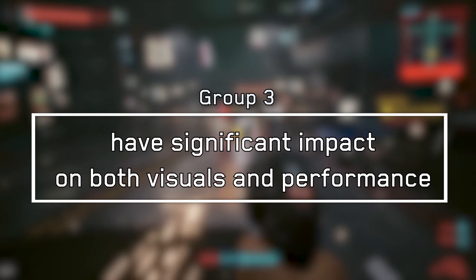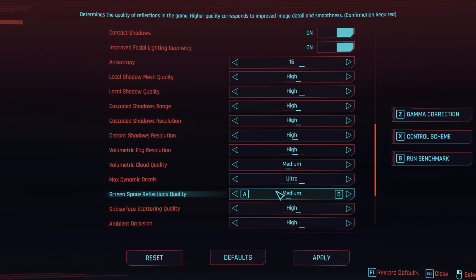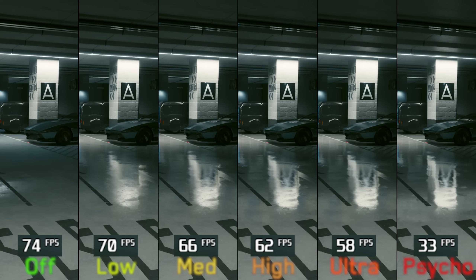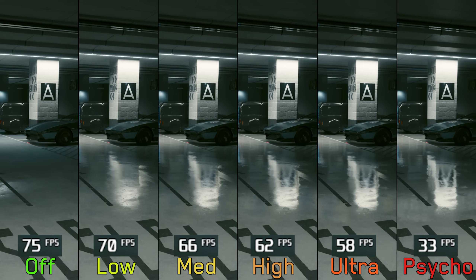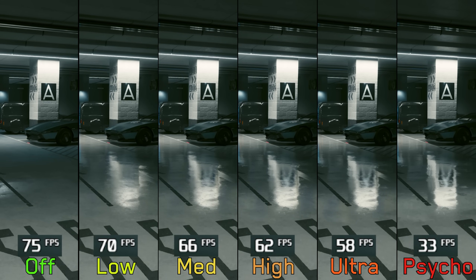Now let's move on to the third group, which includes settings that can have significant impact on both visuals and performance. Starting with the biggest one: screen space reflections. Higher options produce better-looking reflections and add more details. Performance-wise this is very demanding — going from off to low costs 5%, to medium 12%, to high 17%, to ultra 22%, and to Psycho a massive 56%. So I recommend low or medium SSR.